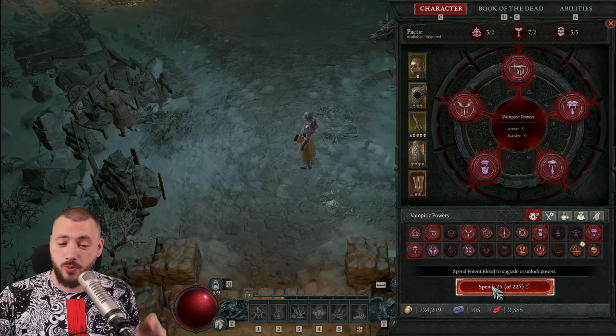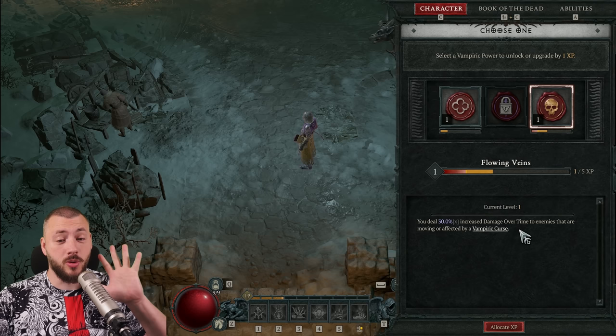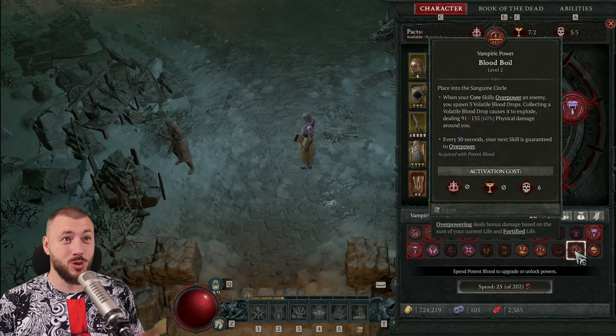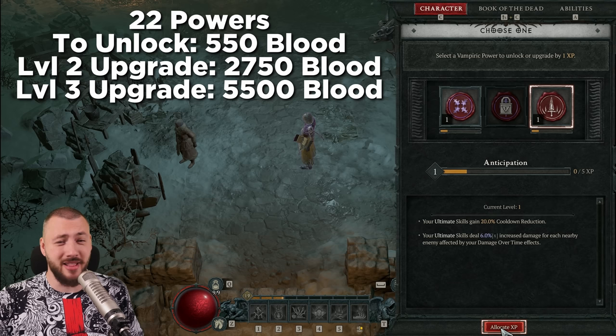You have to spend 25 potent blood to unlock a vampiric power or upgrade one, and you can choose 1 of 3 randomly. To upgrade one from level 1 to 2, you need to roll it 5 times — that's already 125 potent blood just to upgrade 1. To upgrade it to level 3, you need 10 rolls, so another 250 blood. We're going to need at least 10,000 potent blood to really get everything where you want it.